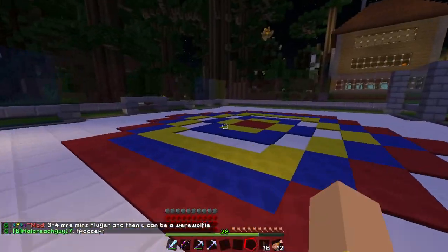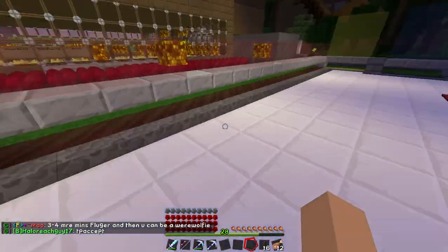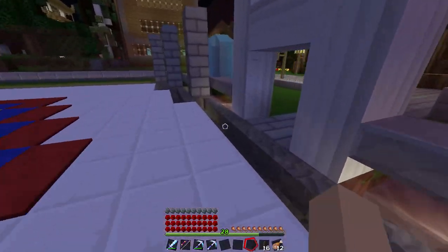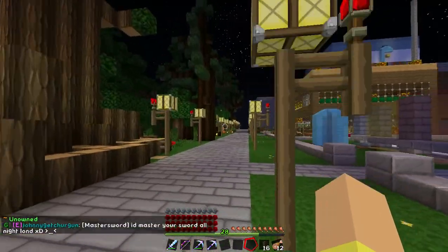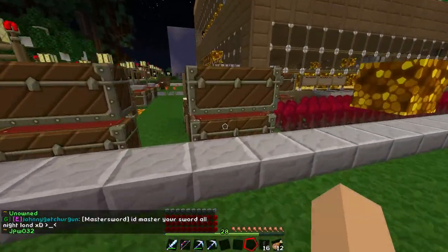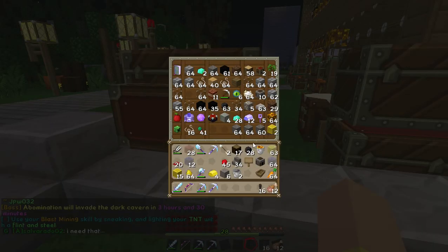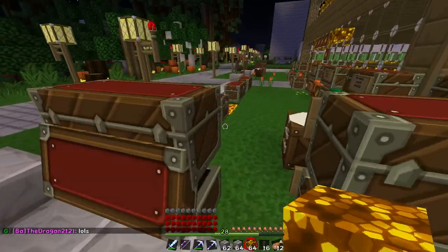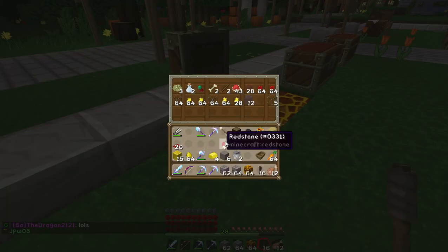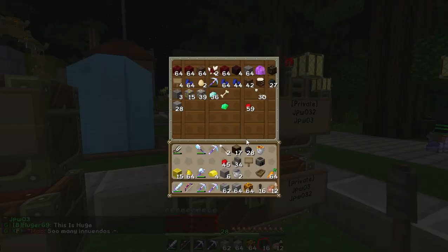I know it looks pretty derpy, but our first floor is almost done — that's a big deal, guys. And then we can put glowstone here to light up the house, I think. I think that'll work. We obviously will need some in the corners somewhere — I'm not sure how we're going to do that. Or maybe we could do it from outside the house. We'll put carpet in there as well and then the stone stairs.